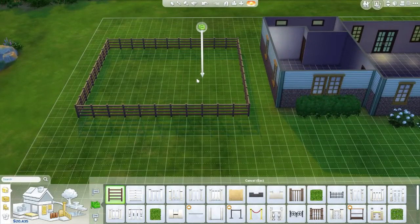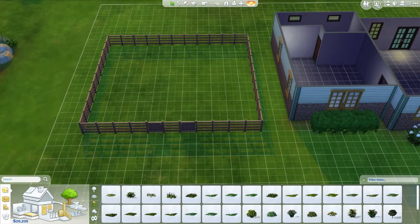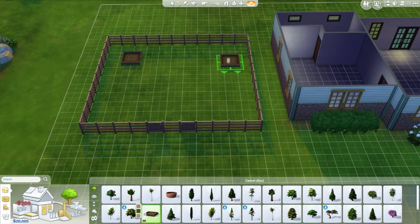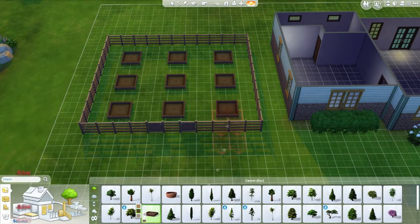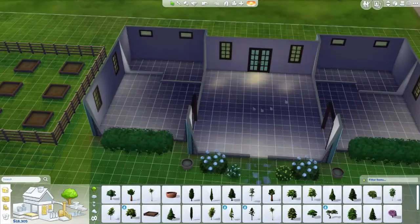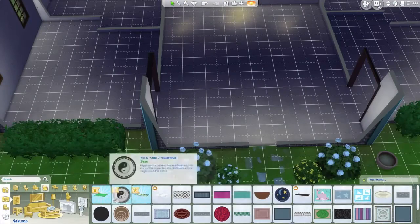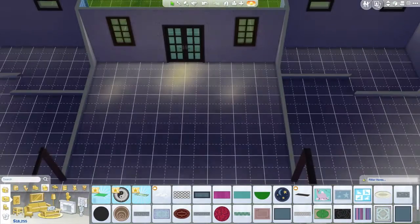Now we're jumping into the actual garden where you would grow your crops. I put a few pots next to the house just so you can maybe plant a couple of apple trees or lemon trees or just whatever, basically.